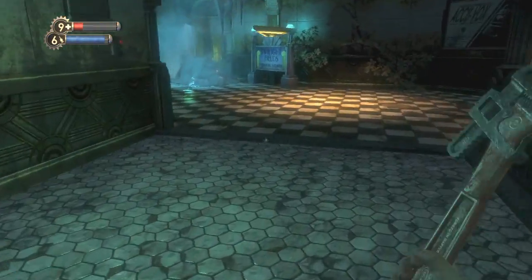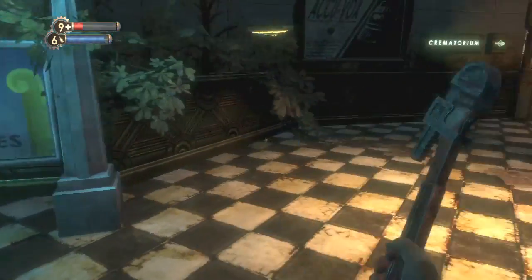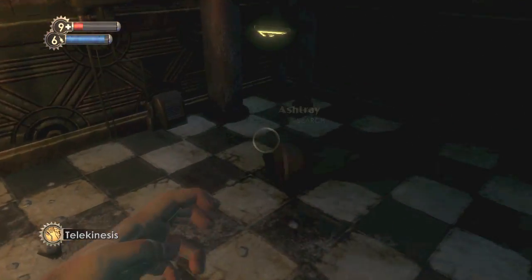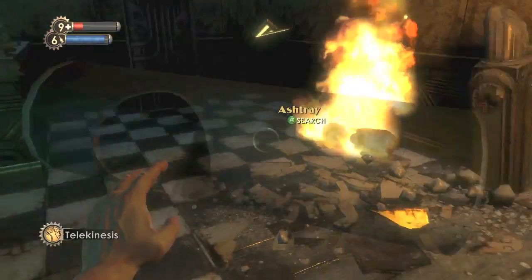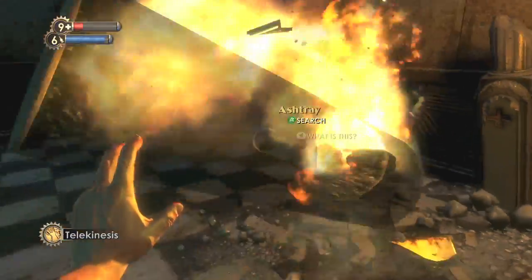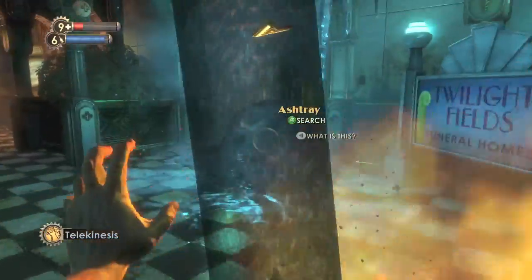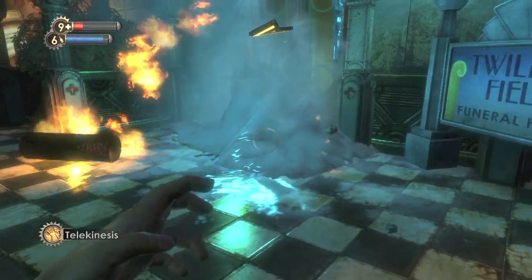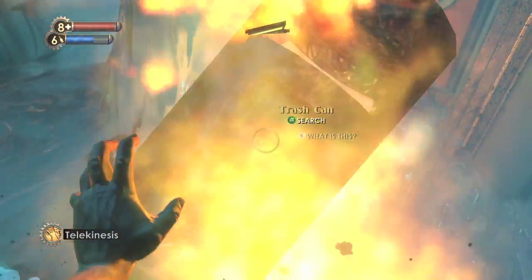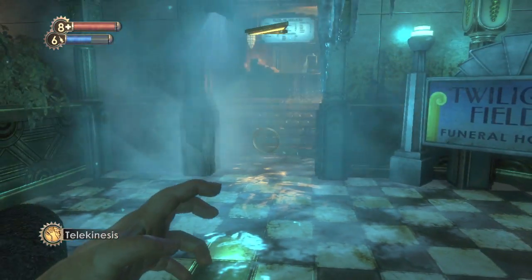This is the first room where you fight your first Big Daddy. What you want to do is there's gonna be ice here, and this is the reason why we wanted to save Incinerate. But if you replaced Incinerate with Telekinesis, you want to use this trick where you will cast Telekinesis on any item and bring it over to this fire — this is by the crematorium, by the way — and you want to get it lit like this. And just keep throwing flaming objects at this block of ice. It will melt eventually. It takes a long time, but trust me it will melt doing it this way.